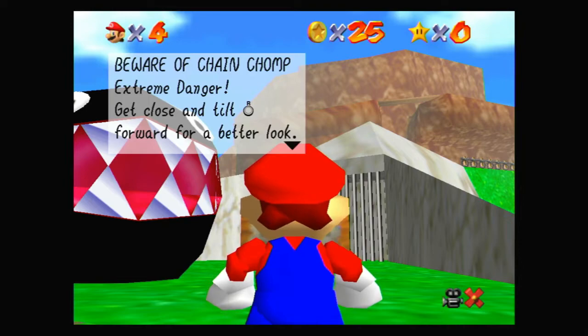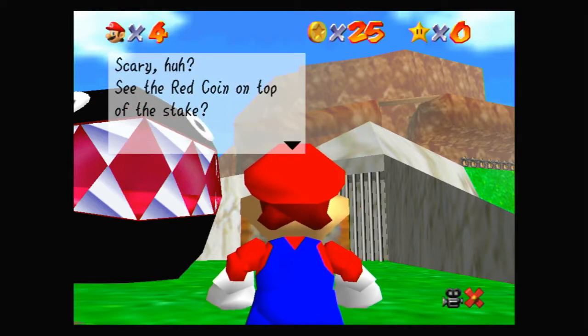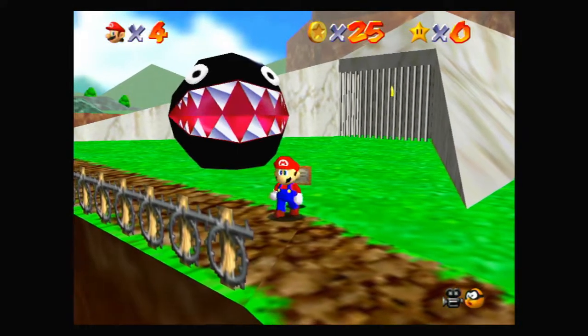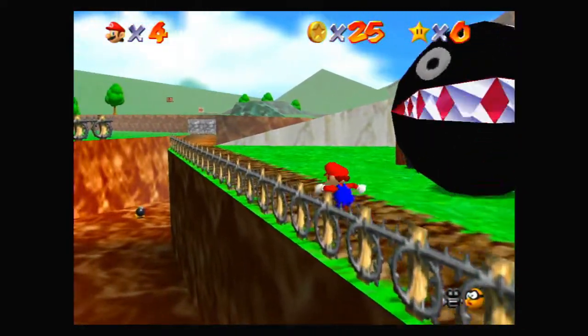Beware of Chain Chomp — extreme danger. Get close and tilt R to look forward for a better look. See the red coin on top of the stake? When you collect all 8 of them, a power star will appear in the meadow across the bridge. That's a little hint at where we're going to find another star — there's also a star in that cage there.